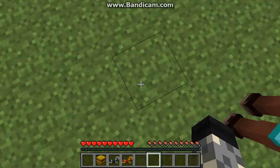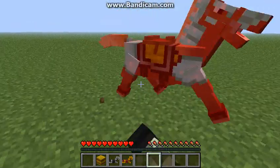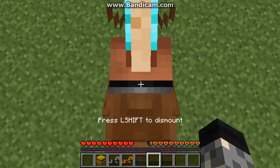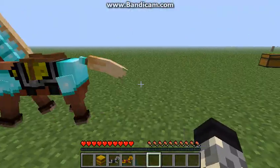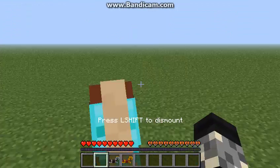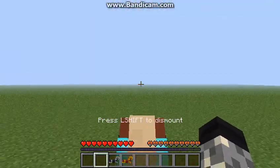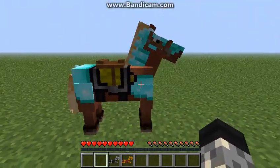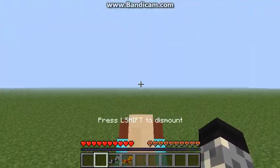That's the horse's health, so if we get off and punch it a few times you can see we're missing half a heart. We can then feed it the hay bale and that gives it 20 hearts. You can also feed it sugar which gives it half of a heart, and a lot more stuff.